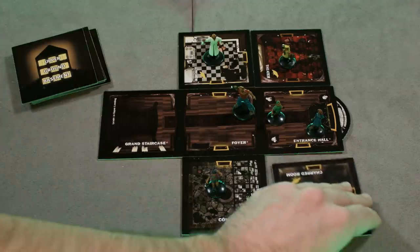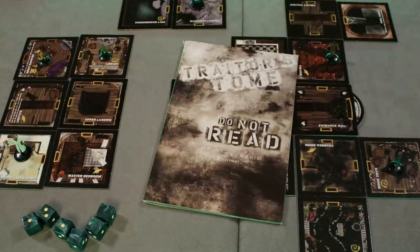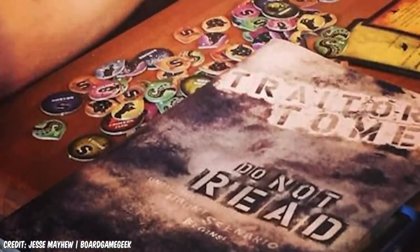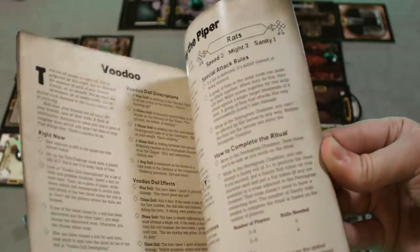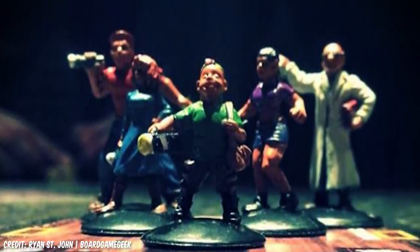Players try to find useful items, buff up their stats — speed, might, knowledge and sanity — survive spooky events, all while avoiding the haunt. But eventually, as inevitable as destiny, taxes and, most importantly, death, the haunt arrives all the same. The game shifts, with one of the players most likely becoming evil, and one of the 50 scenarios in the base game will start. The evil player most likely takes control of a gloriously tropey movie monster — a Frankenstein, a clown, a terrifyingly powerful evil plant — while the rest of the players must team up to take on their new antagonist by whatever means the new scenario demands.